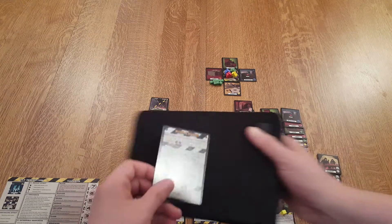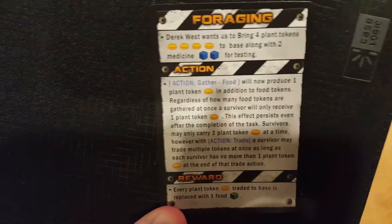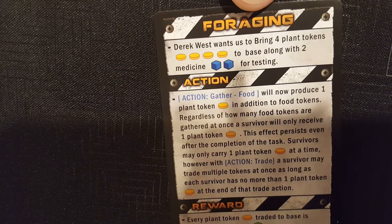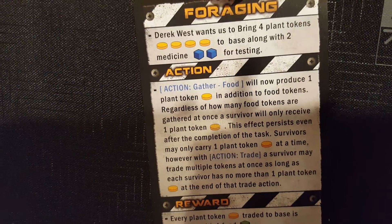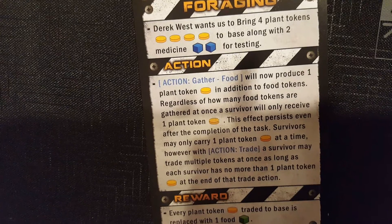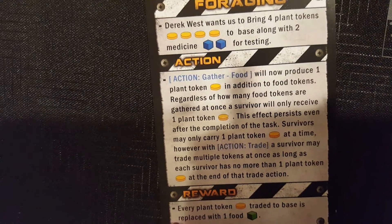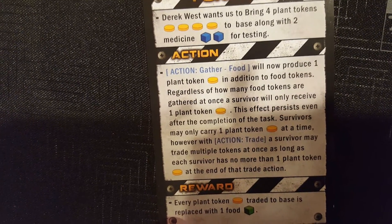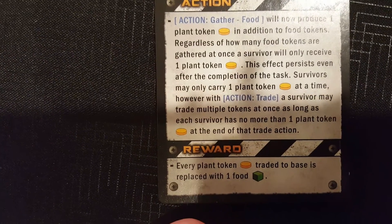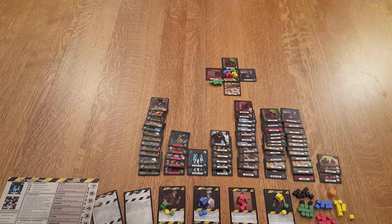I also have a task — Foraging. Derek West wants us to bring four plant tokens, which are the orange tokens, to base along with two medicine for testing. We have an additional action: when we gather food, we'll also produce a plant token. Regardless of how many food tokens are gathered at once, a survivor will only receive one plant token. Survivors may only carry one plant token at a time, but with the trade action, a survivor may trade multiple tokens at once. Once we get four plants and two medicine to the base, each plant token traded to the base is replaced with one food. Food is important.